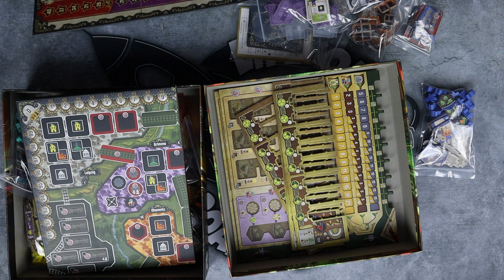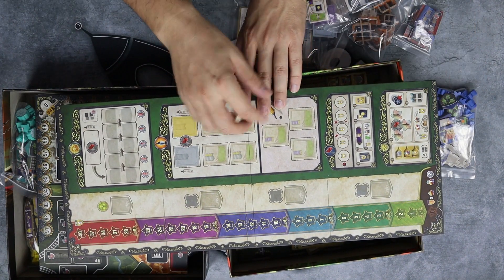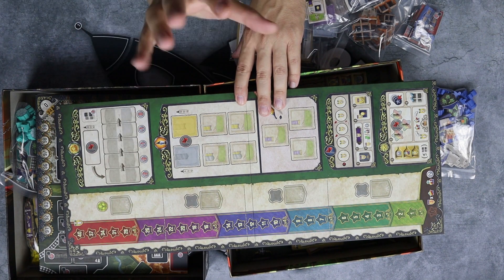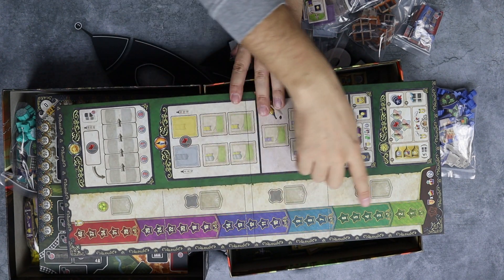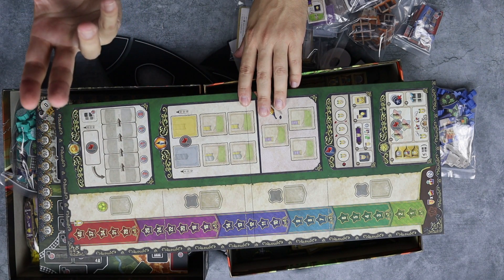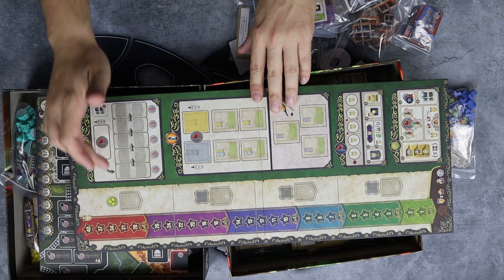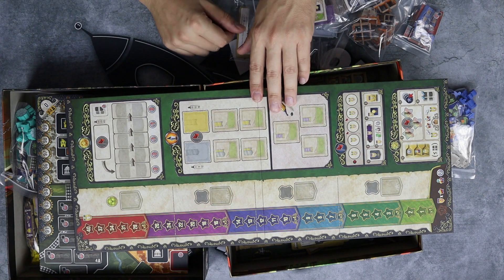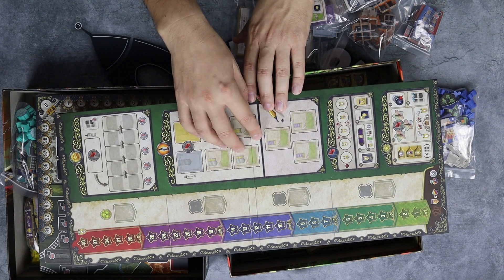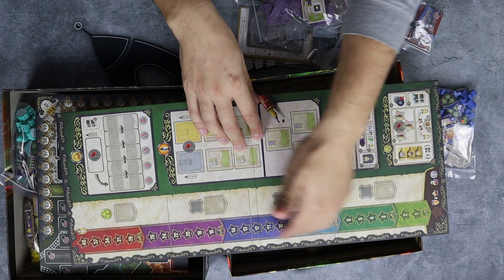Aside from that big board there's one more board, so this game is a huge table hog. This additional board tracks the recharge action — when you take all your action tiles back, you put your star on one of the spaces depending on how many prestige tokens you got. If you even hit 40 you get an extra 9 points and can unlock special abilities or score extra points at the end. Some actions and contracts are tracked here too.